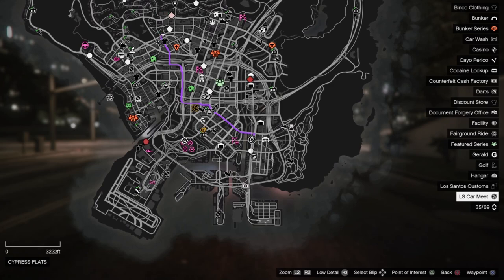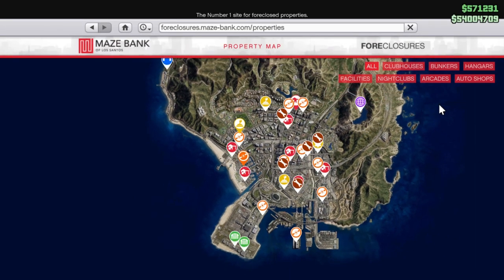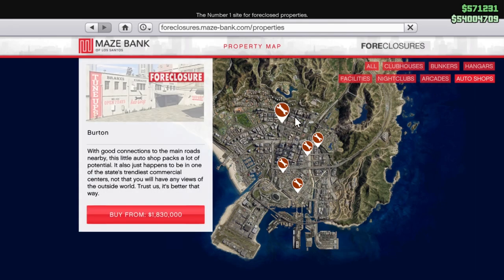First, if you want to buy it, you have to go to the LS Car Meet, where you'll get a cutscene with Moody Man and Sesanta — basically his girlfriend. After that, you can go on Maze Bank Foreclosure, go to auto shop, and you'll see you have five locations.